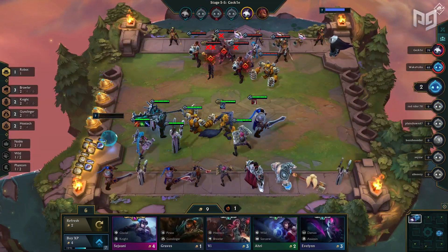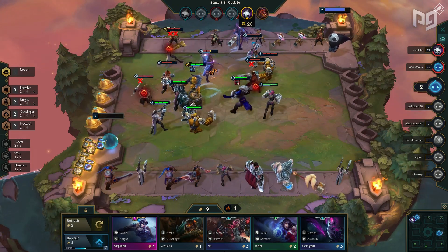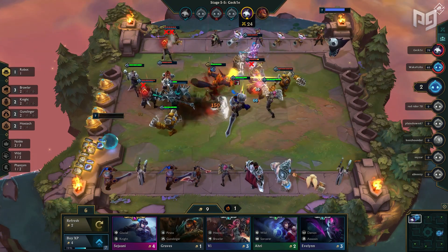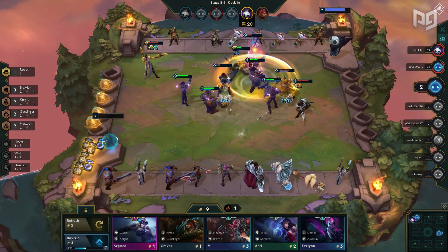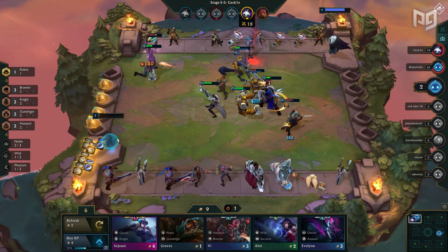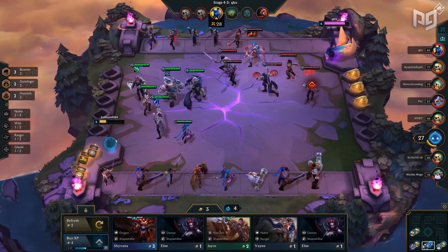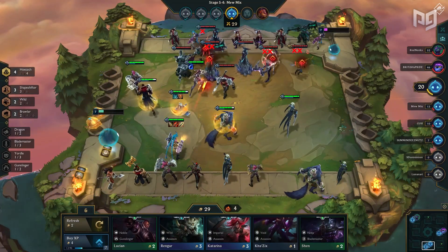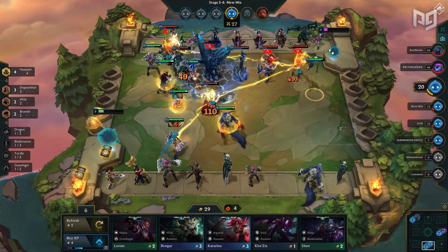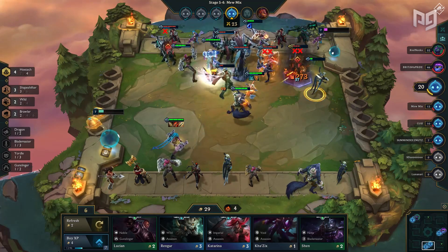Just like Draven, Jinx has a short attack range and can sometimes run into the thick of things, so equipping her with Rapid Fire Cannon allows her to stay safe. The next best items on her are Red Buff and Hush, because with just one other Gunslinger on the field, Jinx can apply the on-hit effects to multiple targets. She doesn't really require damage items as her rocket launcher is currently a little overtuned and does enough damage without any additional items.